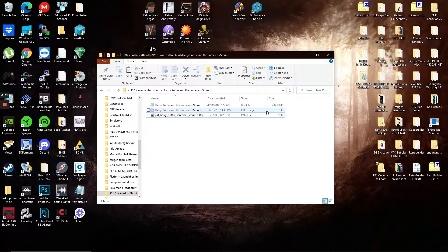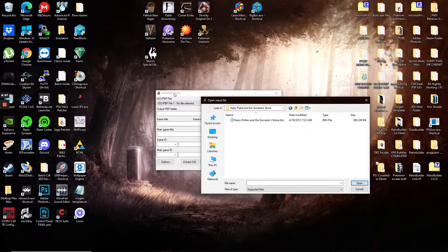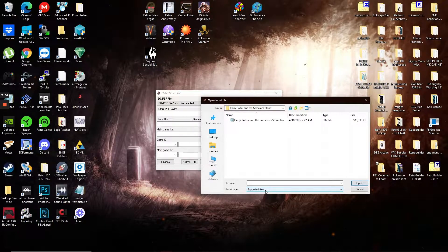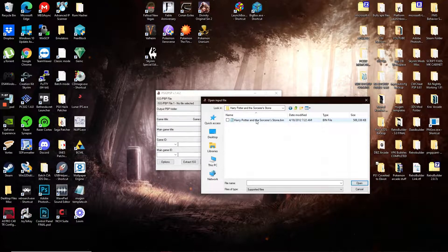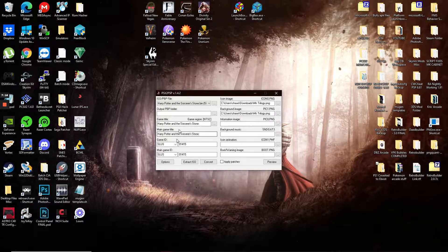The CUE file I believe redirects how the bin works for the original software, but the conversion really only requires the bin file. So this is my Harry Potter and the Sorcerer's Stone PS1 file — it's got a bin, a CUE, and a PNG. When you're using PSX to PSP, set it to only show compatible files, then navigate to the file location and open the dot bin for Harry Potter and the Sorcerer's Stone.